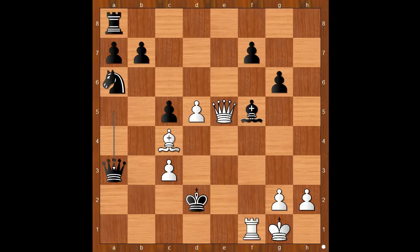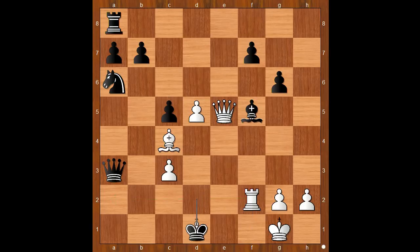It is white to move — how would you continue now? Smyslov played rook to f2 check, and Florian resigned in view of this continuation: king to d1, and then queen to e2 check. After king to c1, queen to e1 check — checkmate. That was a brilliant attack by Vassily Smyslov.